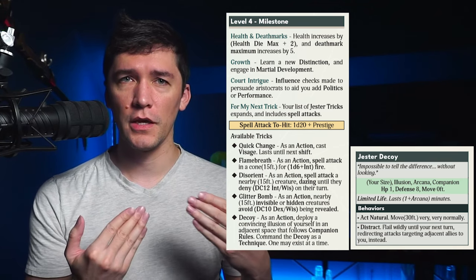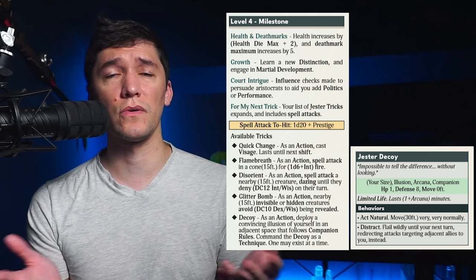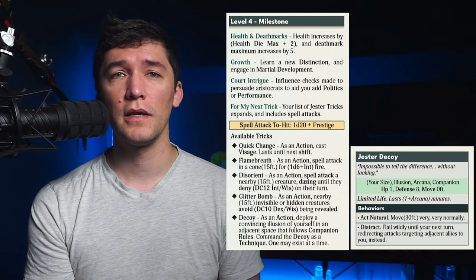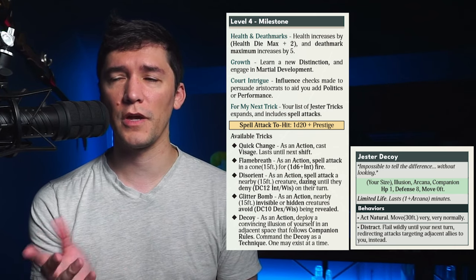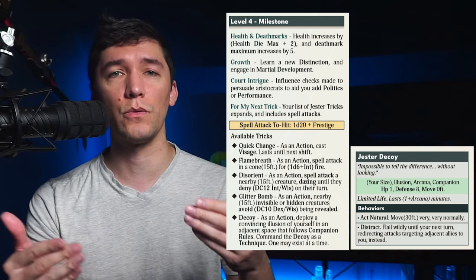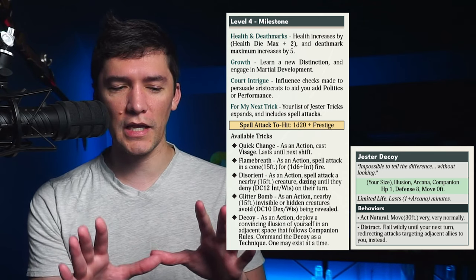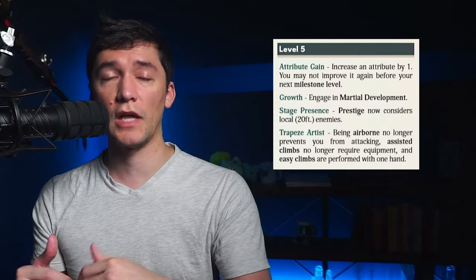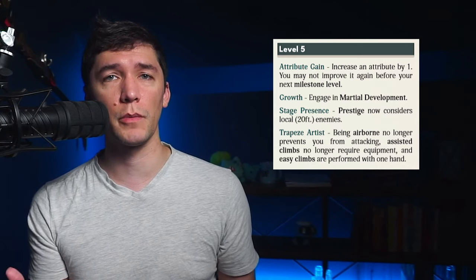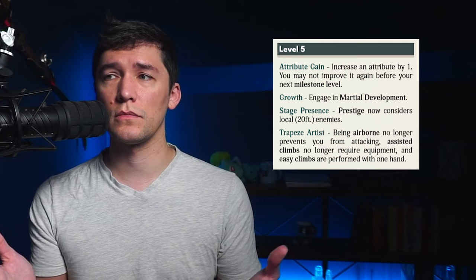Quick Change lets you cast visage, which is typically a tier 2 spell, but you can do this for almost free. Flame Breath breathes a cone of fire, which has some synergy with Oil Tongue if you want to ignite it. Disorient lets you daze a nearby creature up to 15 feet. Glitter Bomb covers invisible and hidden creatures in glitter, which effectively reveals them. And Decoy creates an illusory decoy that can be commanded to flail wildly and direct incoming attacks away from your allies. At level five, your attributes go up again and you engage in martial development. Now your prestige can reach out to 20 feet instead of 15, and additionally you can now attack while airborne — like when you're jumping or falling — and you can climb a lot easier without special equipment.